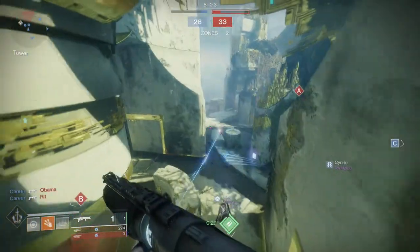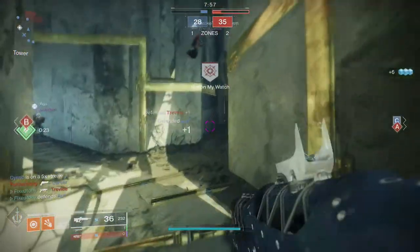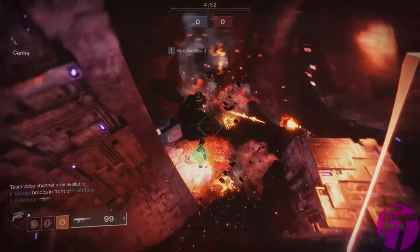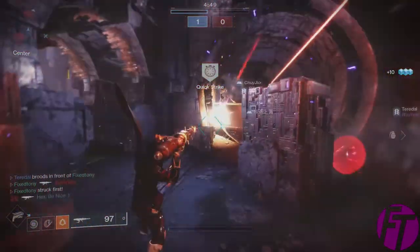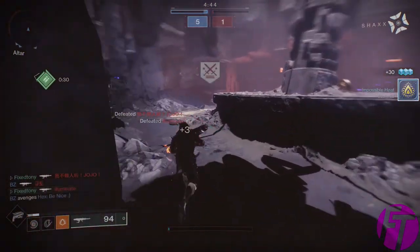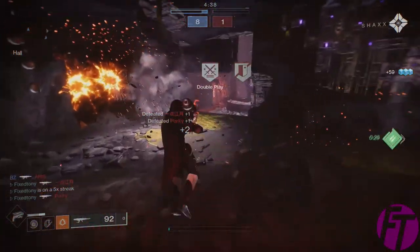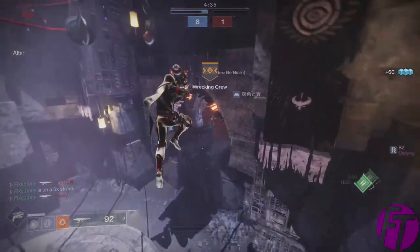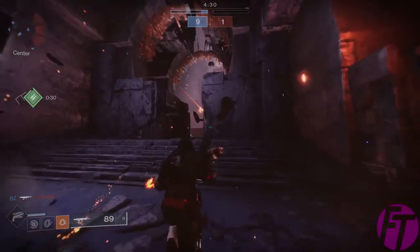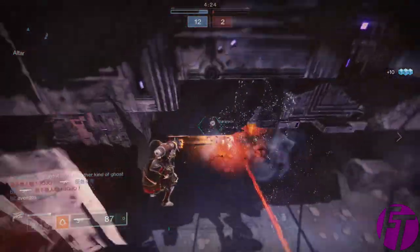I fortunately already have the catalyst, so it wasn't a big deal for me. The way I got it was last week when Scorch was up — it's basically a rocket launcher activity that the Fallen have — and I used that until 300 kills, which was really easy. You could wait for other easy activities too; Iron Banner is coming back next week and kills should count toward it as well.